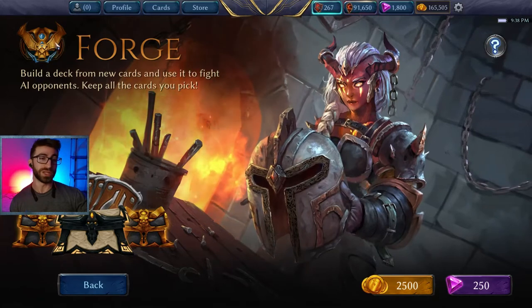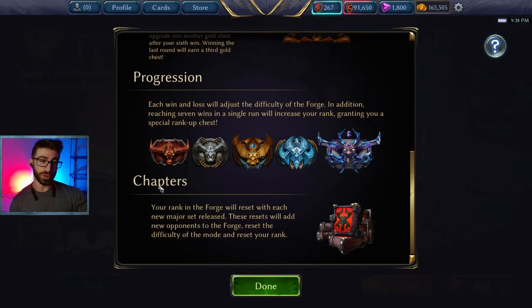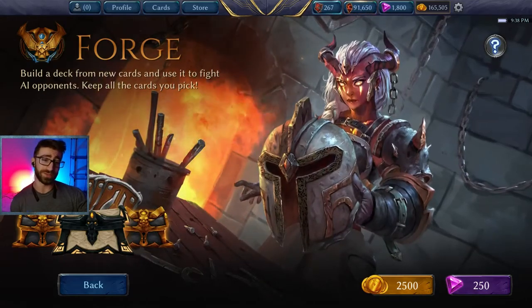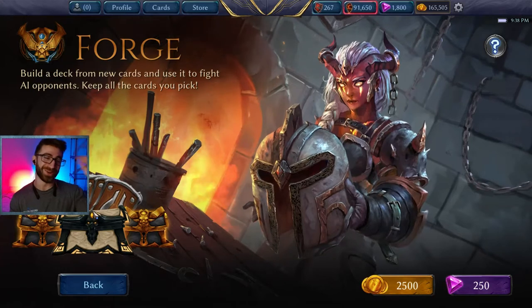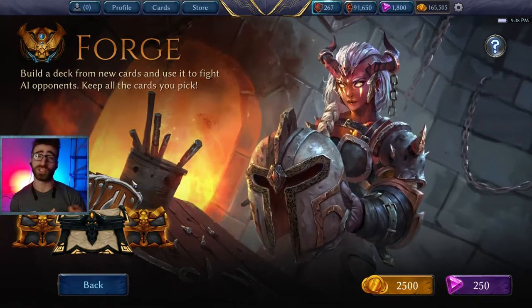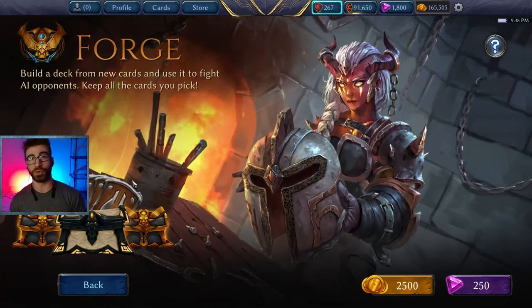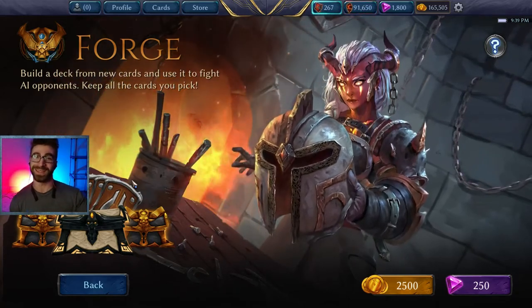You can rank up to Masters between chapters, but your rank resets with each new major set release. You get about three to four months between each set to rank up all the way to Masters, then it resets back to unranked and you get to stack up all the rank-up chests again for another round. Over five rank-up chests just from Forge, that becomes four times five — 20 packs total. After you rank up to Masters, Forge stops being as efficient a way to spend your gold, but we'll leave that for another video.